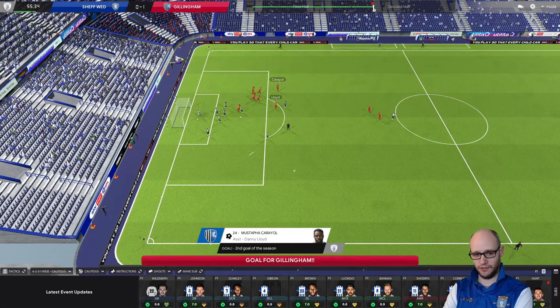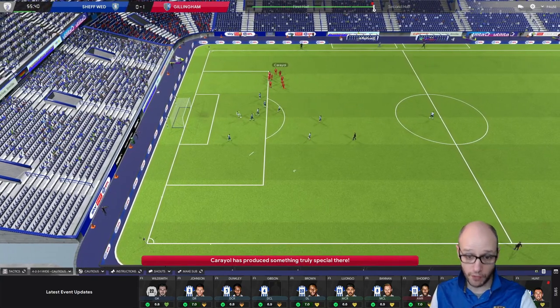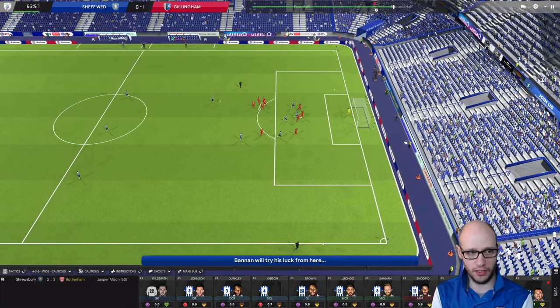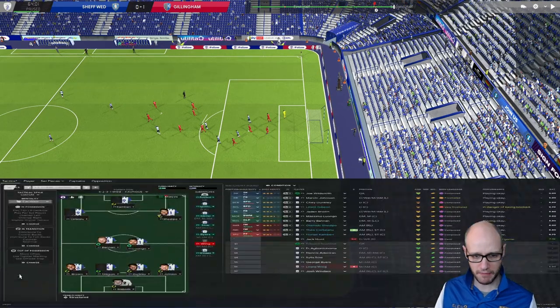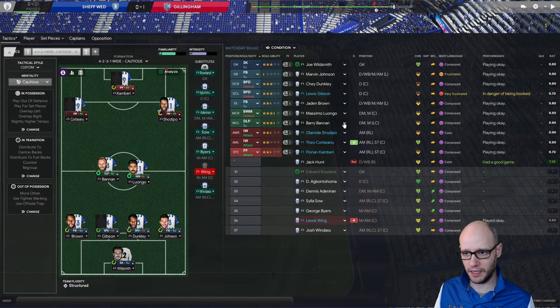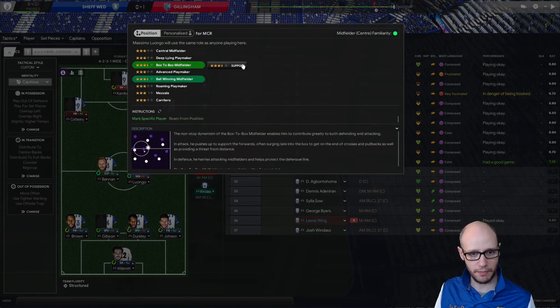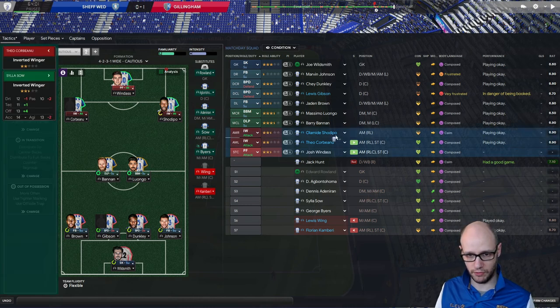They score a great goal - the game was ours and we get a man sent off, resulting in a free kick, and now we're losing. Just going to make a slight change. Bannon hitting it now - playing better now, 6.9, a little bit better. Luongo's not liking being a ball-winning midfielder in this; maybe a box-to-box next to him. Wind the game out - we've got a pressing forward on and we're down to ten men as well.